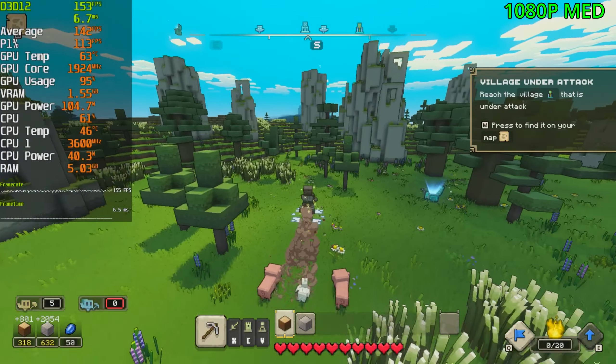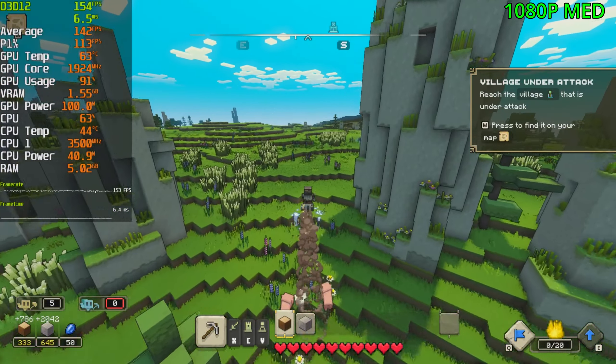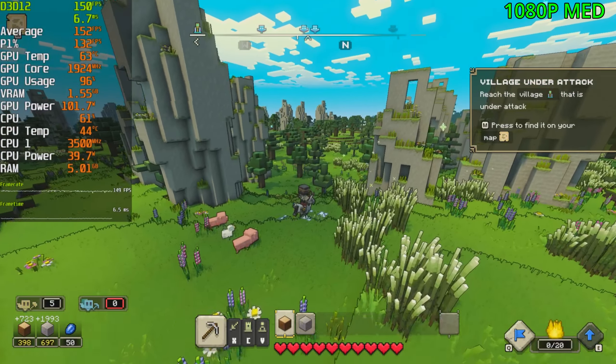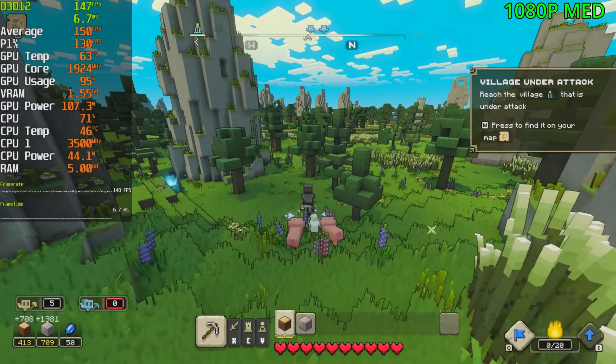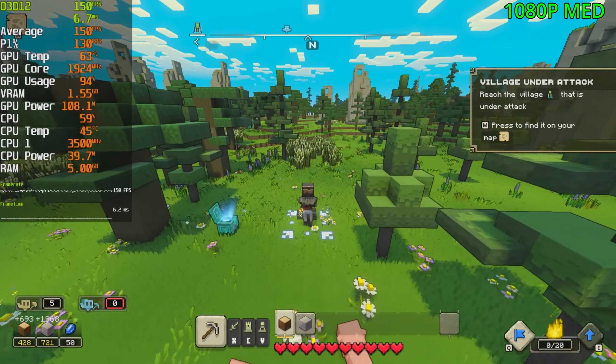I think for this card, or anything similar to it, I would go with the medium settings. I've already played at the high settings before and the performance is kind of all over the place. I can already tell you that the medium settings is the way to go. It's a bit overkill for the FPS — we're sitting at over 100 the whole time — but it's far more consistent.